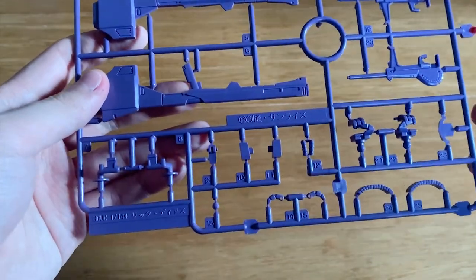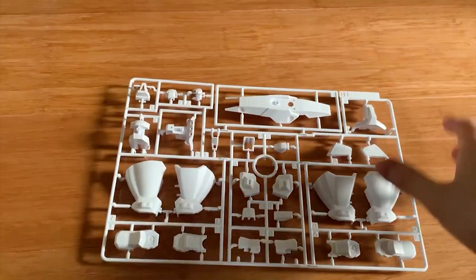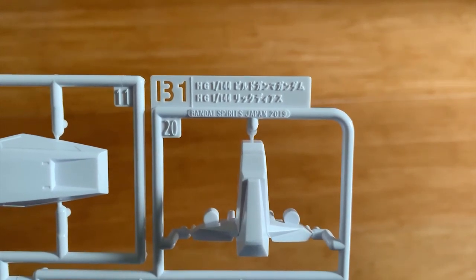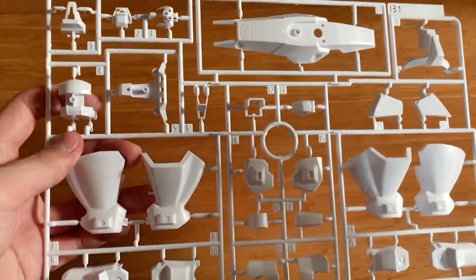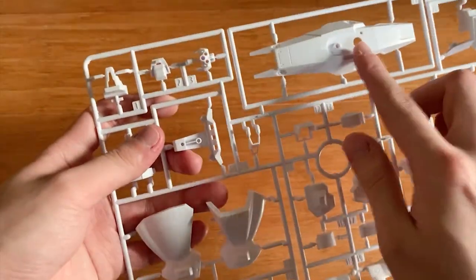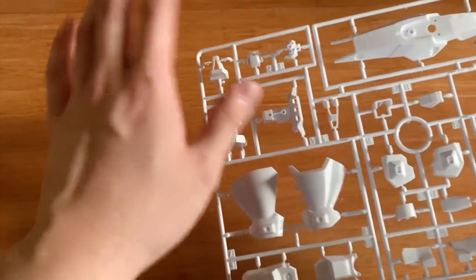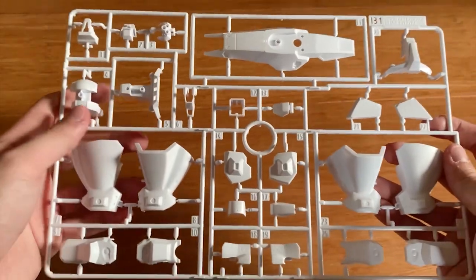Forgive me — I don't own an HG Rick Diaz, so it's hard for me to identify everything. We got two B-runners. I'll take B-1 as the example. At the corner it says Build Gamma Gundam and Rick Diaz, so this is the revised part of the Rick Diaz along with some parts for the Build Gamma Gundam — the shield, leg parts, shoulders, and what I assume is the skirt armor.